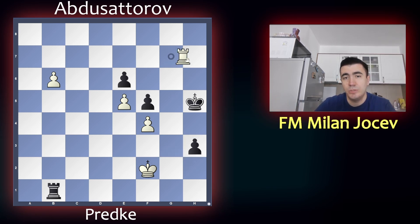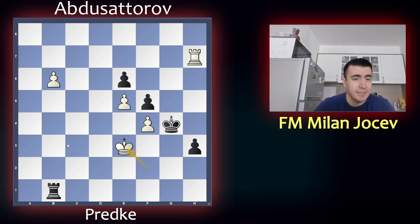Because if you go rook h7, king goes to g4 and, as I was talking about before, king takes on f4 and then on e5. If you go king e3, you give a check and separate the king from the f4 pawn. So that's not the best idea.